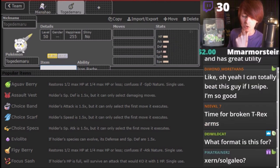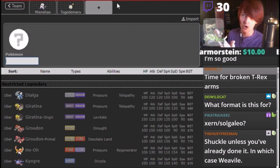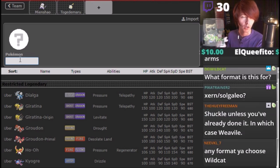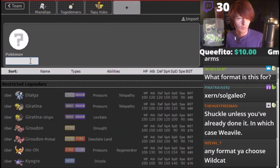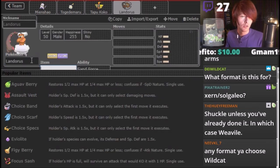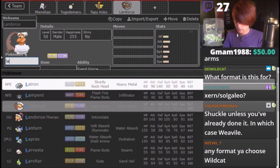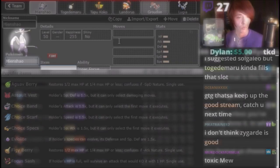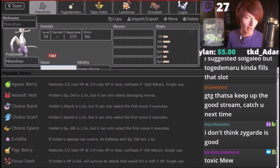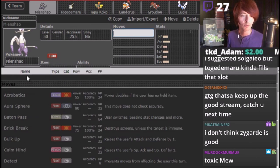This format is VGC 2020. So we've got those two right there — double Fake Out, amazing. I'm gonna need something to take away Lele Terrain, so I'm thinking I might want to use a Fini here, or a Coco. I think I'm actually gonna go the Coco route. And then we're gonna go Lando — not that Lando. And then I just need Restricted Mons. So this is our team, built around Mineshow, but you're gonna see some cool stuff we can put together with this.